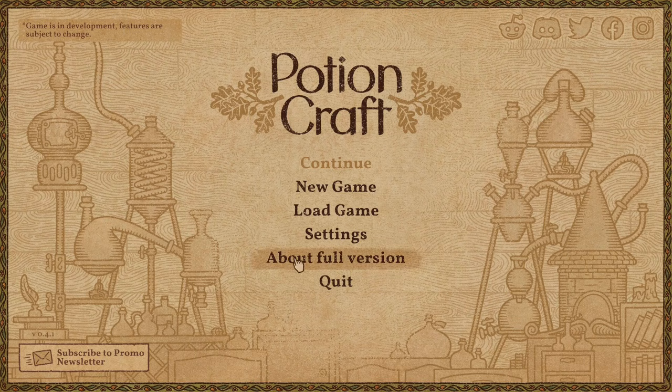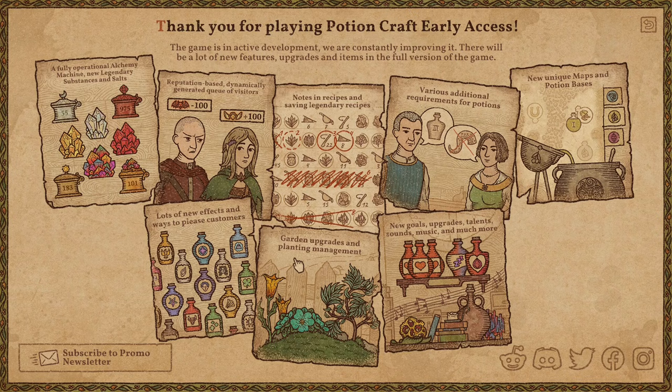If we click on 'About Full Version' you can see features not yet available: a fully operational alchemy machine, legendary substances and salts, reputation-based dynamically generated queue of visitors, notes and recipes, additional requirements for potions, unique maps and potion bases, new goals, upgrades, talents, garden upgrades, planting management — so there's going to be some gardening — and lots of new effects and ways to please customers. This gives you a little idea of the features coming to this game.